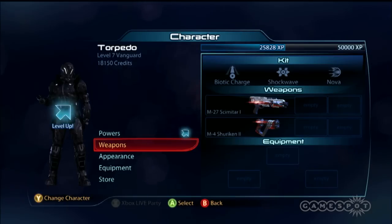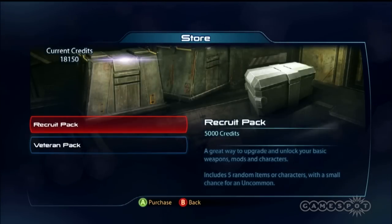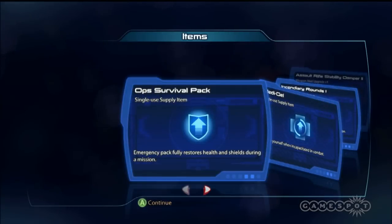Next to the weapons you've got empty boxes — that's where you use weapon mods. The way you acquire them, at least in the demo, is through buying these packs. I'm going to buy a couple recruit packs and see what I get, see if I get any mods.